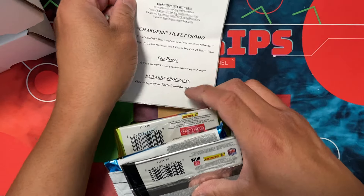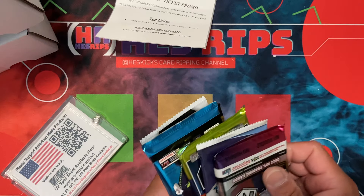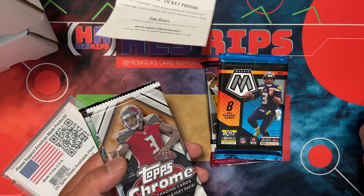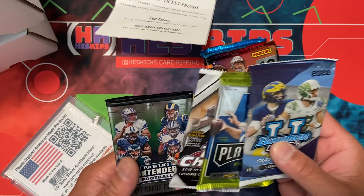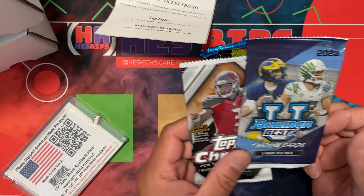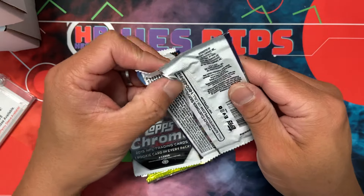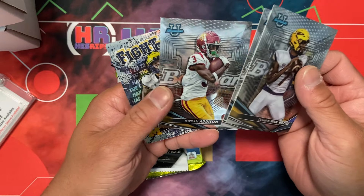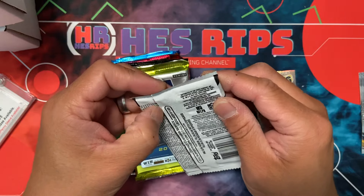We have a couple packs here — Mosaic, No Huddle, Contenders. Looks like two years of Mosaic No Huddle, so Mac Jones here for one year, then 2020, 2022, and then Contenders '16 which I have no idea about that class, and Playoff '16 as well. A couple freebies on top — I don't know football very well historically, so keep me honest if we get anything good. There's Addison, Fight Song, and Bo Nix in what looks like a chrome refractor.